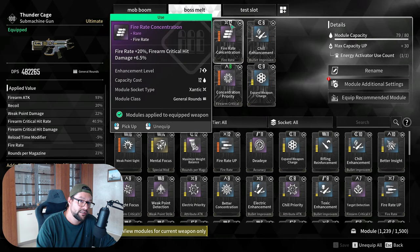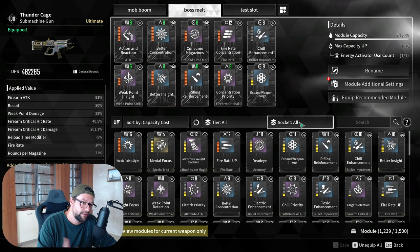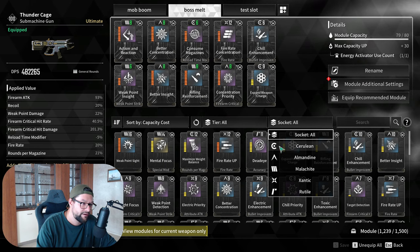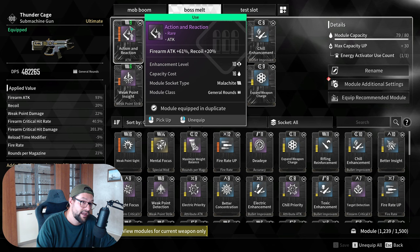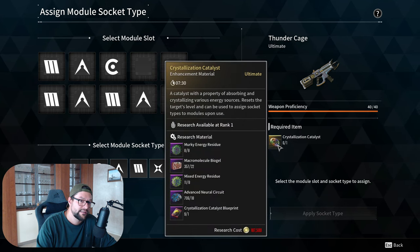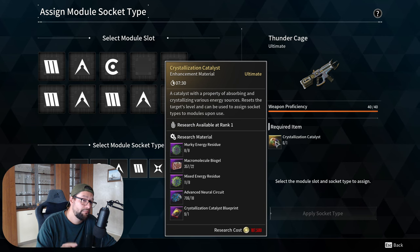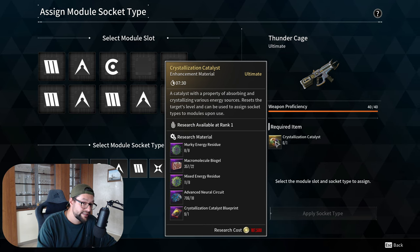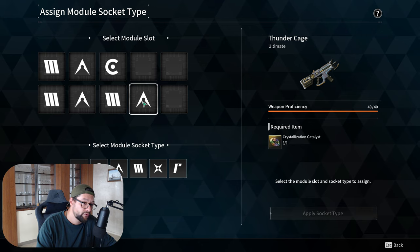Now let me highlight the socket types — on top of the modules you'll see different signs, and these are socket types. Different modules have different socket types, similar to polarities in Warframe. The letters are C, A, M, X, and R. If you see a slot in green with a matching letter, it's because you used a Crystallization Catalyst, which lets you assign a polarity to a certain slot.